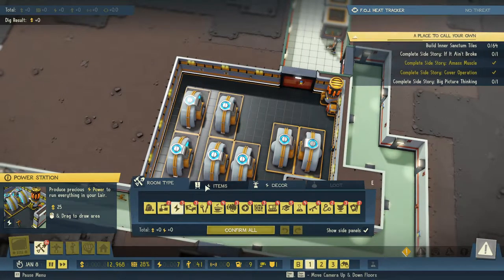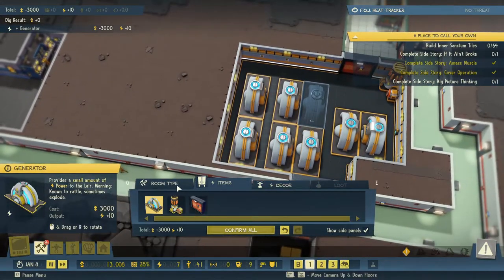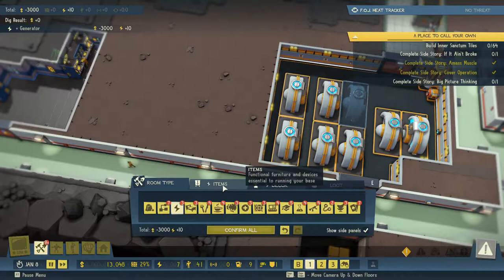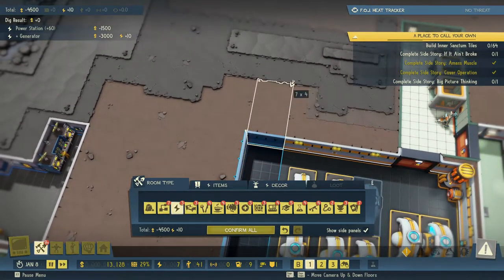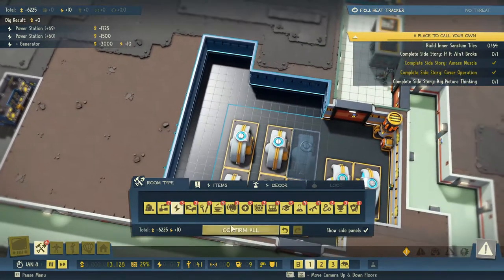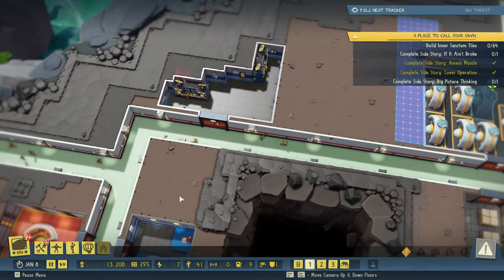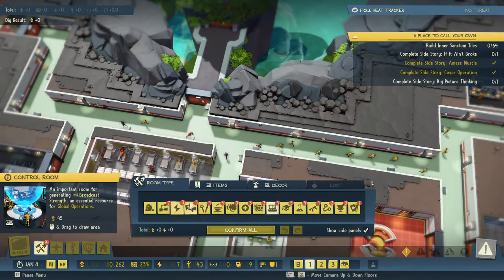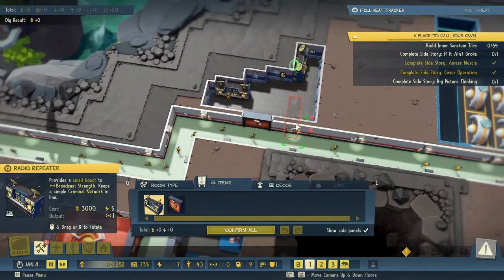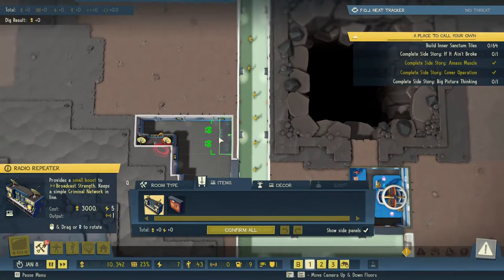We can get another generator in here but then we're going to have to expand the room. Let's go ahead and do that. Now we're going to need some more radio repeaters as well — a radio repeater, and I think we can fit it right here.